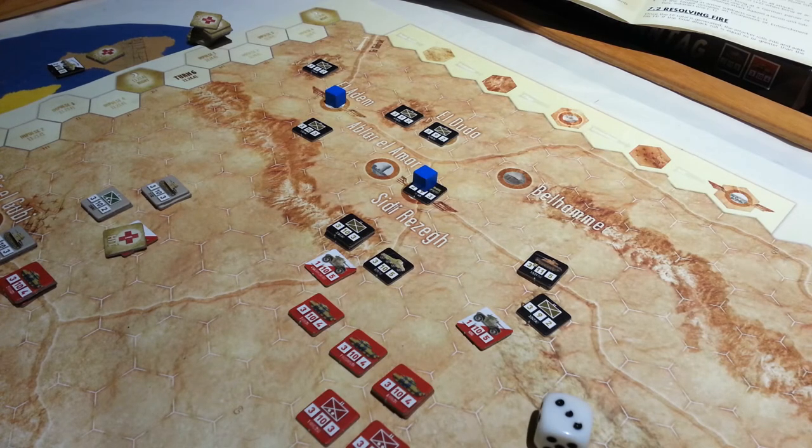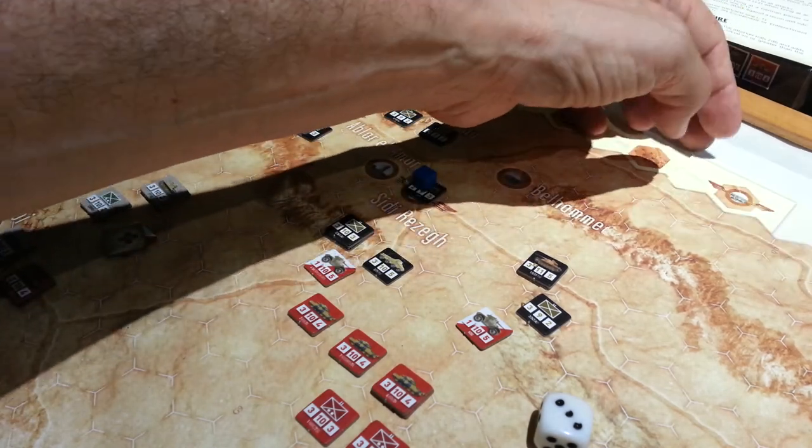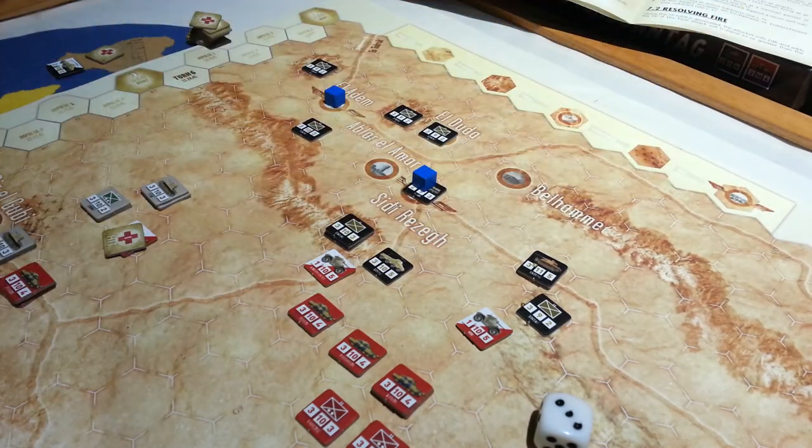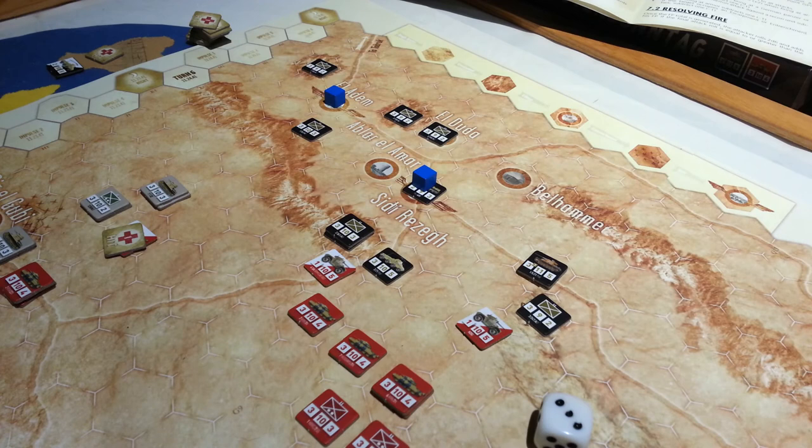The other thing I don't like about the game is that the map is split into two parts. I don't know why we couldn't have had a single four-fold map — that would have been nice. That's probably a printing machine issue. These maps are done in-house. Not a big deal though — everything else is great. I love the charts and everything is very easy to use. You can actually play the game off of just the player aid and one of the charts on the table.